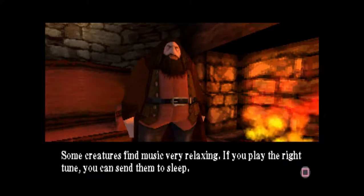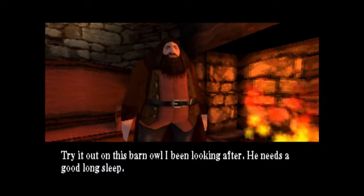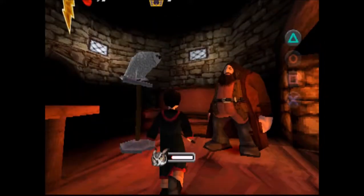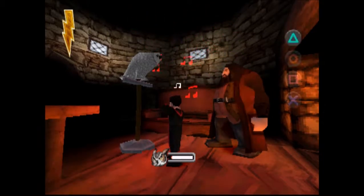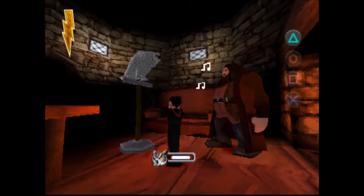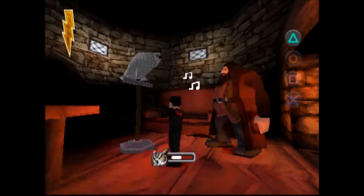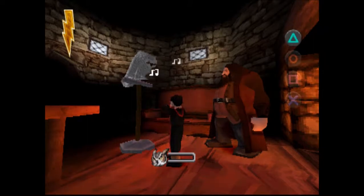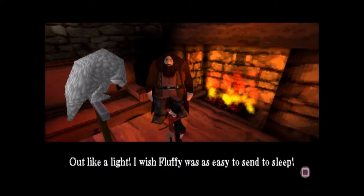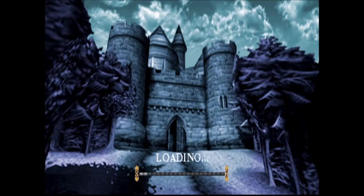Some creatures find music very relaxing. If you play the right tune, you can send them to sleep. In fact, I remember this very tune that I used to play to my Fluffy. Try it out on this barn owl I've been looking after — he needs a good long sleep. The funny thing is you can actually just mash buttons. That's kind of amusing. Sounds very awkward and off tune, but hey. Out like a light! I wish Fluffy was as easy to send to sleep, but you'd best be getting back to your lessons now. Thanks again, Harry — you're a real friend. I wish they changed up the mini-game a little bit, but still the same basic idea.